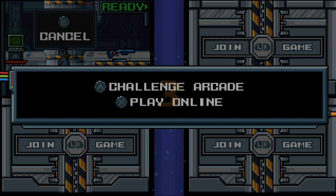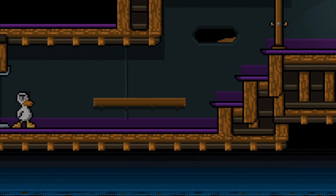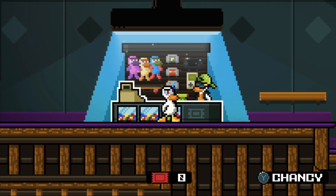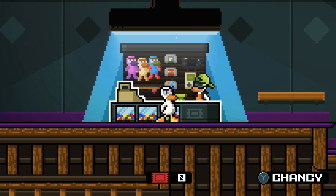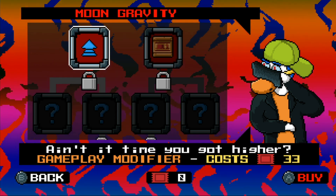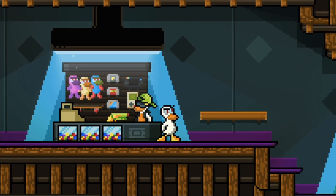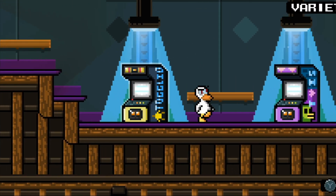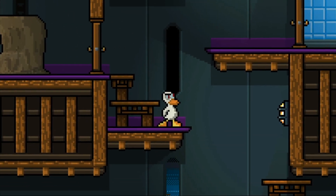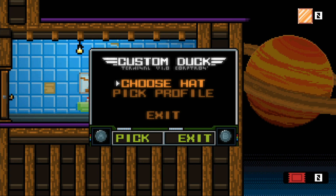Three, two, one — Aflac! Oh my god, look at the arcade. What's up Chancy? I'm clicking Y... I'm clicking X. There's moon gravity. I've got a gameplay modifier but I've got no coin. Some hats — I want some hats. Alright, there's variety zone, target missions. Wait, is this the platformer or is that the main game? Interesting. What's in the bathroom profile? Let's check this out. We gotta choose a hat.